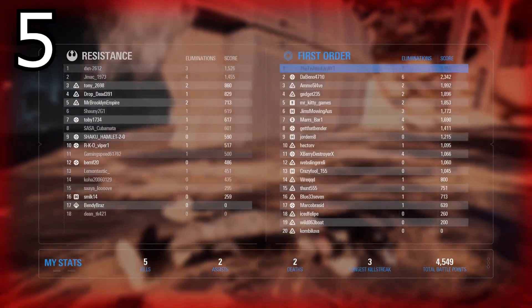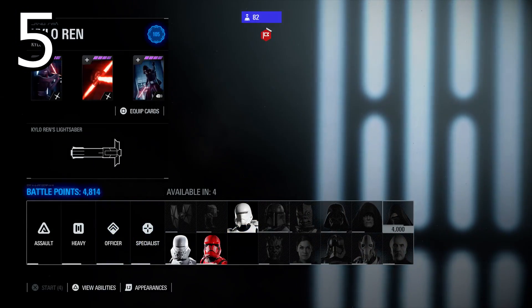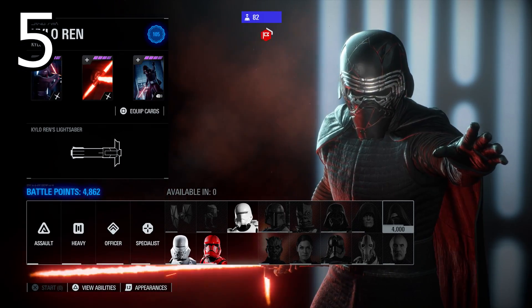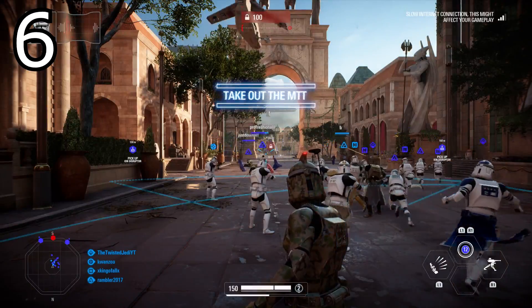Tip number five: kills inside the objective areas and getting kills on an objective carrier give you bonus battle points. So if you're looking to get heroes, make sure you're aiming for the objective — try to get kills inside that zone or kill those that have pickups going for the objective as well.